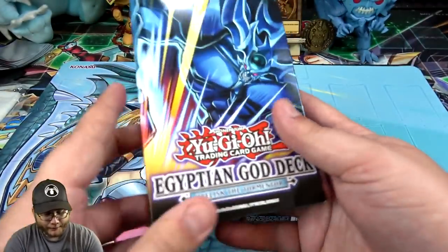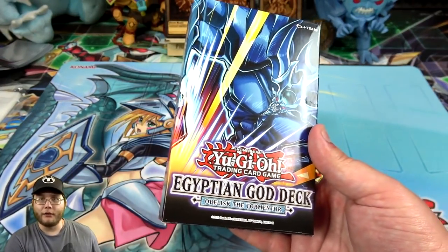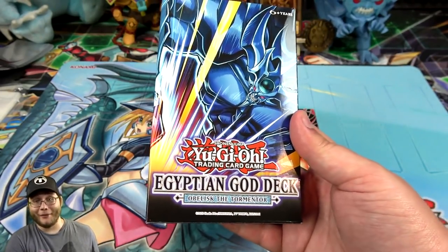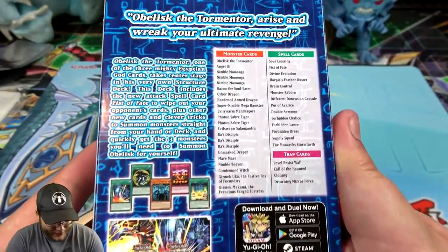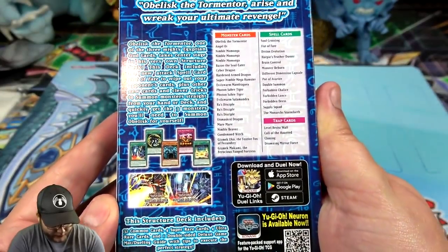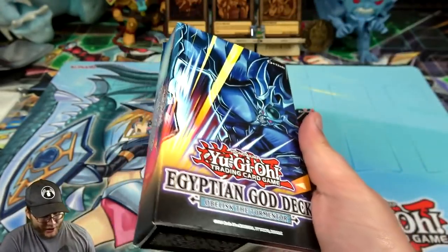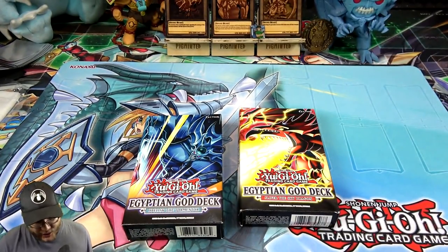Pretty cool if you're a fan of Slifer, there you go. And then Obelisk the Tormentor — the best God card, obviously, come on. No, seriously though — what's your favorite God card? I want to know what you guys think. My honest favorite is Obelisk, but let me know down in the comments. I like all three, I mean seriously, but let me know which one is your favorite of the three. I really like the Obelisk one.